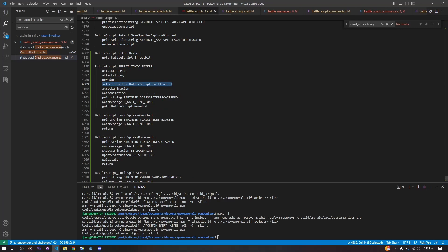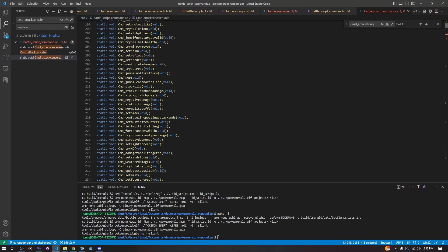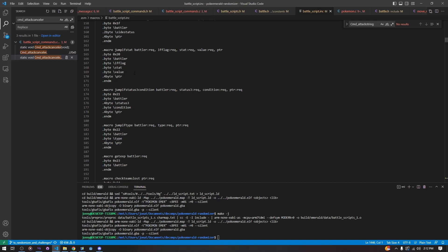For basic commands, all we have to do is move the pointer one forward. But if we have extra arguments, we have to move it further—that depends on the size of the argument. That is the basics of adding a script command, but there's one more step. We have to come to these battle scripts. The byte matches up to the byte number in the list, which matches to this battle script. That's how we line up our arguments.